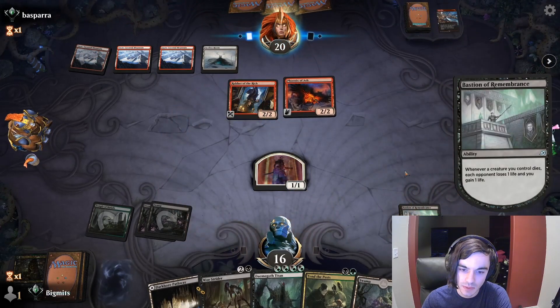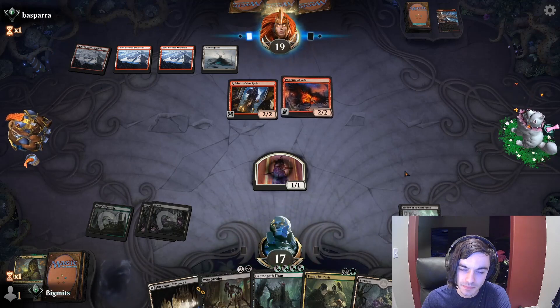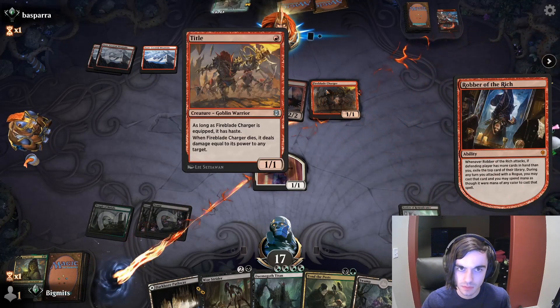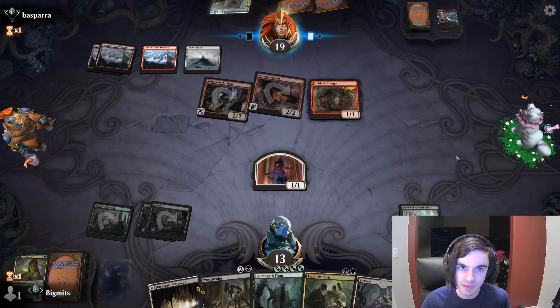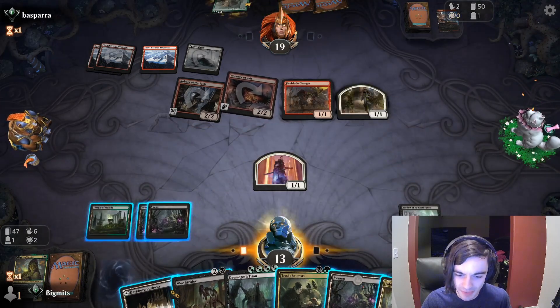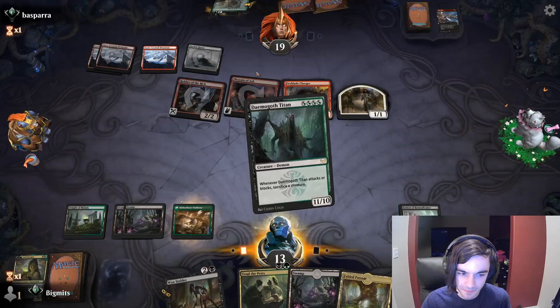They play Phoenix of Ash. Play a Swamp. It's probably better to just get Bastion out so we have another blocker — we can threaten a double block. Next turn we play Daemogoth on turn five, go Woe Strider, and play Tend the Pests, then we can theoretically win if we survive that long — which is never a guarantee against Mono Red. They Frostbite Dina.